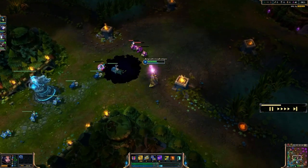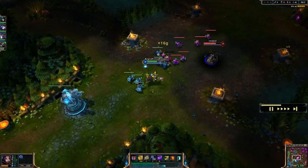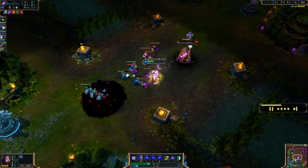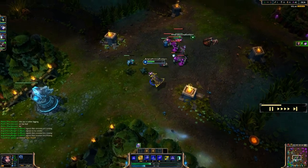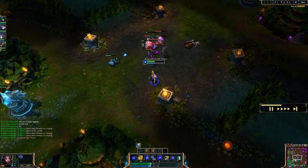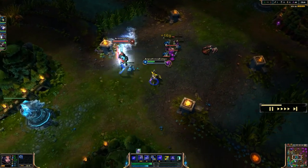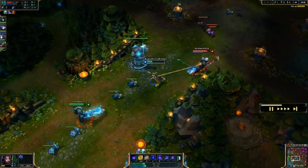Now at this point we have our ultimate, which is called Mimic. LeBlanc can mimic the last cast she just used based off of any of her other spells, and it's going to deal an increased percentage of damage. At level 6, you basically want to get to the point where you just burst them down like I just did — and that's how we bursted her down so fast.